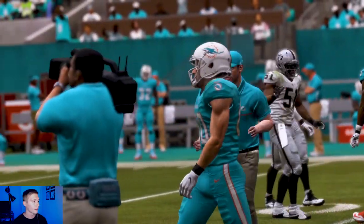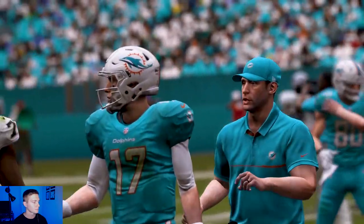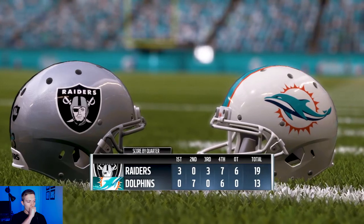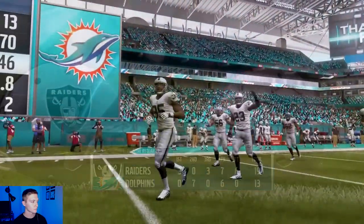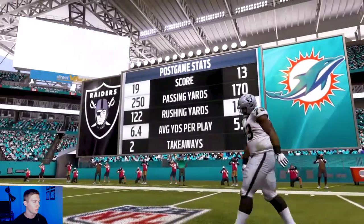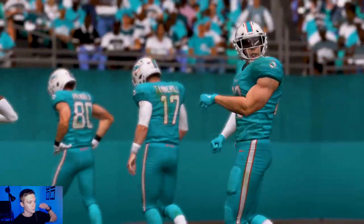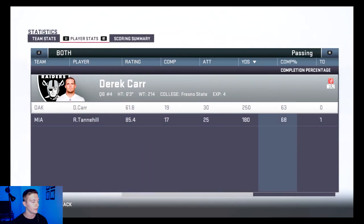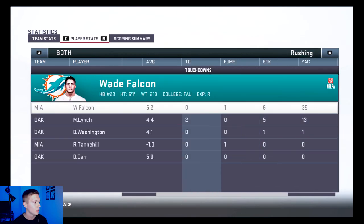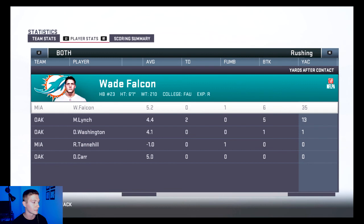Good game by Wade but our offense just couldn't get enough going. Here are the stats: Raiders had 250 yards passing and 222 rushing. We actually had more rushing yards thanks to Wade Falcon. Derek Carr had 250 yards passing and 2 interceptions. Ryan Tannehill had 180 yards passing, 1 TD, 1 pick. Wade Falcon had 147 yards rushing, 0 TDs, unfortunately 1 fumble, and 6 broken tackles.